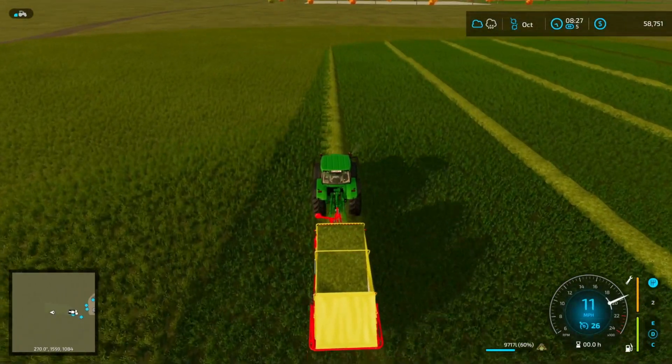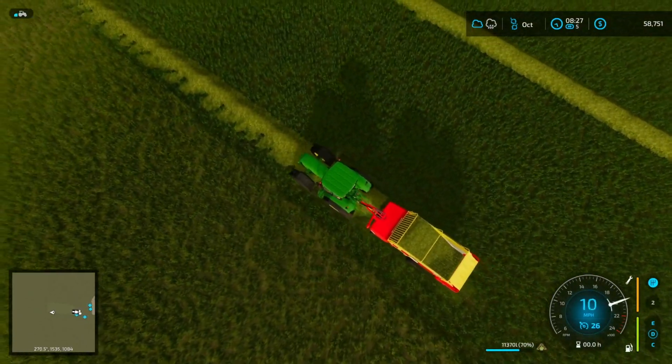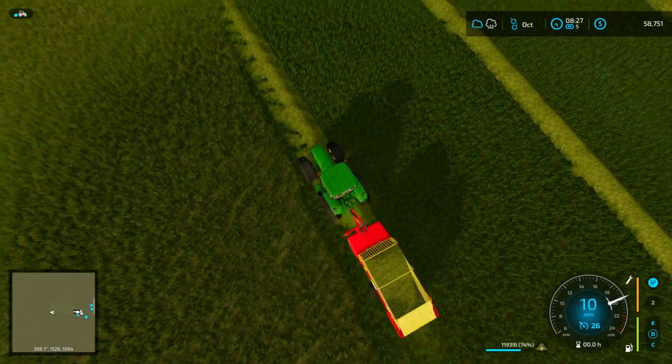That's the only downfall to the construction map — there's no place to buy or sell hay. And no place to sell stone or debris. There's no debris crusher on this map for whatever reason.